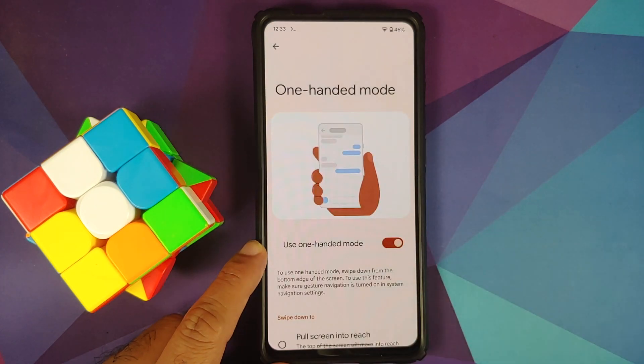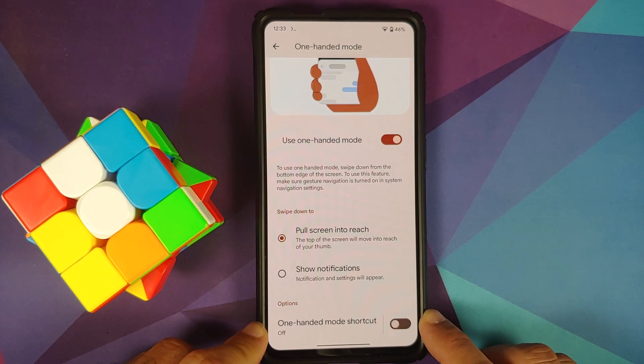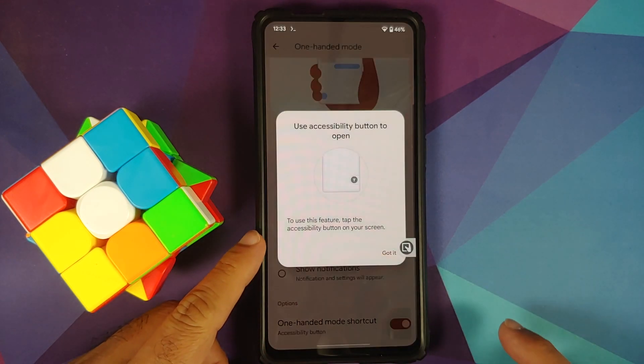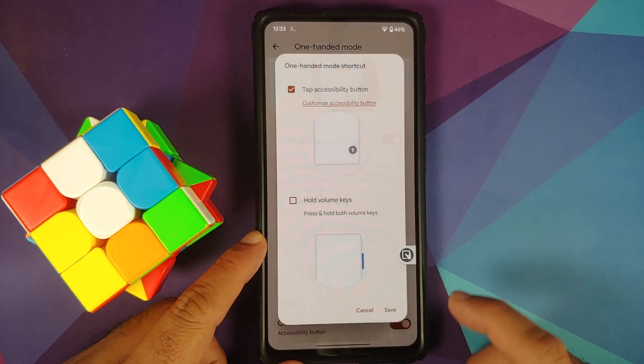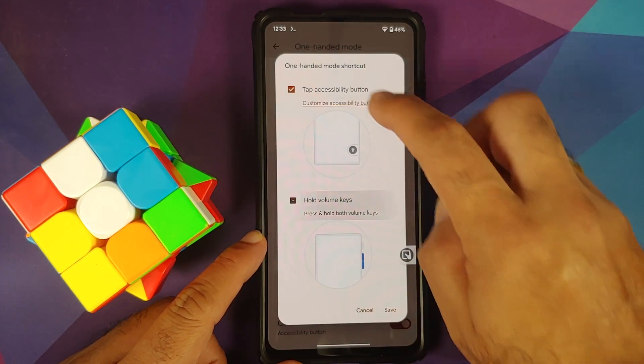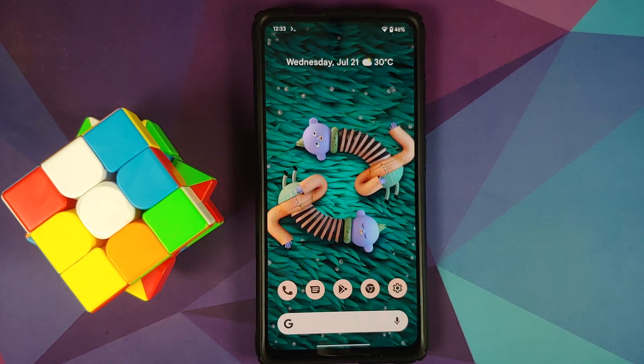One-Handed Mode works — here it is, showing notifications without any issues. You can also enable a shortcut for One-Handed Mode. Enabling the toggle gives you a floating bar, or you can also enable the volume keys combination if you want to do that.